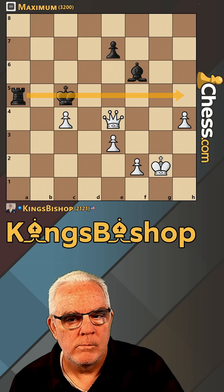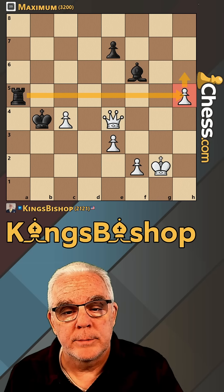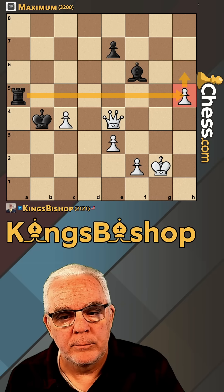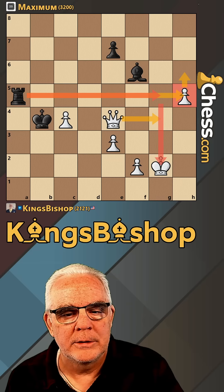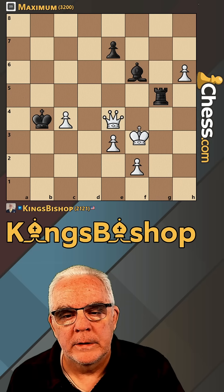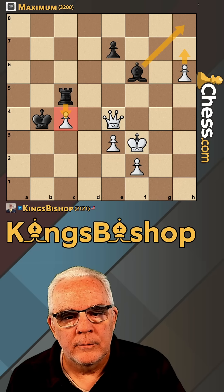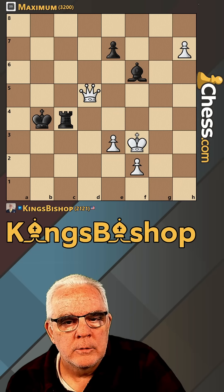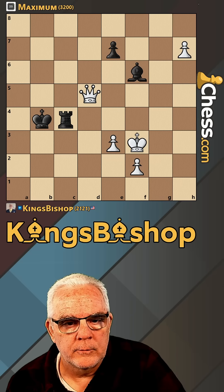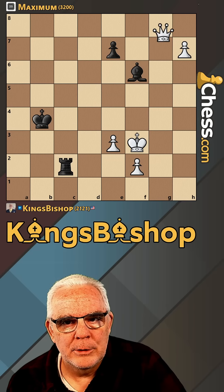Defend. Now if I push, he'll come over and get behind because rooks belong behind passed pawns. So let me defend — but I can't, then his rook comes here. I flubbed it. Well, I have to push the pawn then. Get out of check. The bishop does cover the promotion square, so if I push and he takes, let me push the pawn and try to get into a position where I can cover the promotion square. His rook comes to h4, so I'm going to force him to give up his bishop for the pawn.